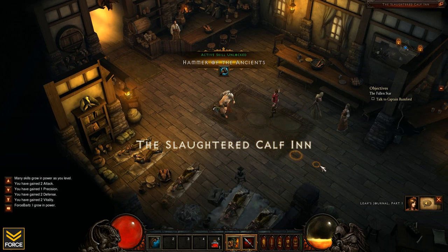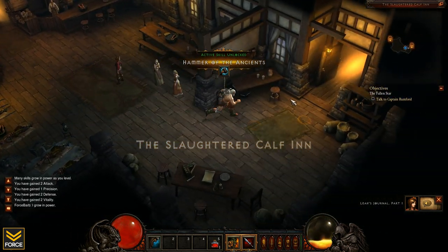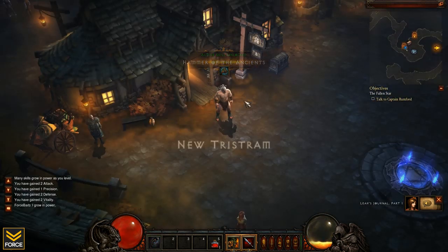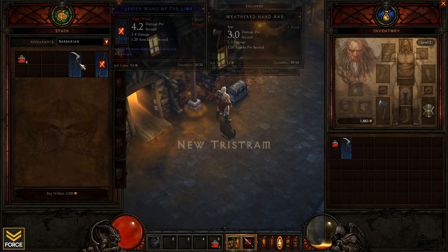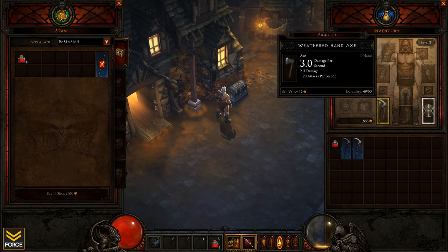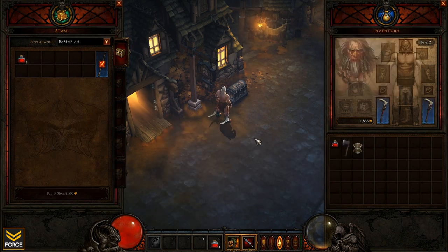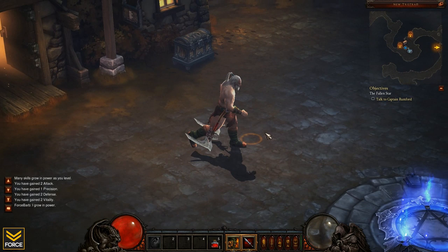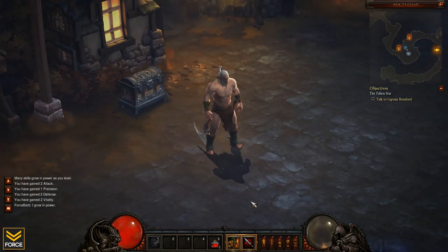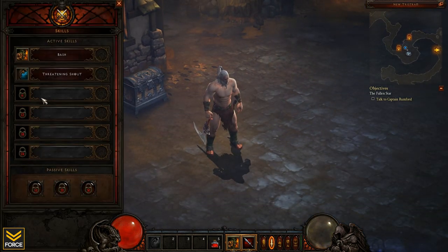Captain Rumford and the others. All right, I've also got Hammer of the Ancients. Let's go ahead and take a look at that, but first let me grab my stash - I've got two beautiful sickles here and I think that's going to help me out quite a bit. Equip those to my barb - he is looking quite baller indeed, certainly deserving of the name Force Barb.